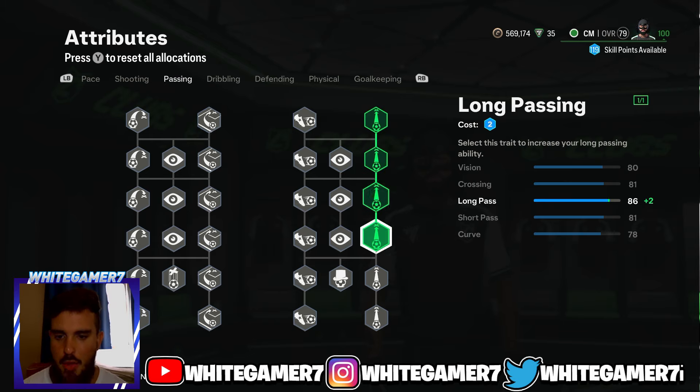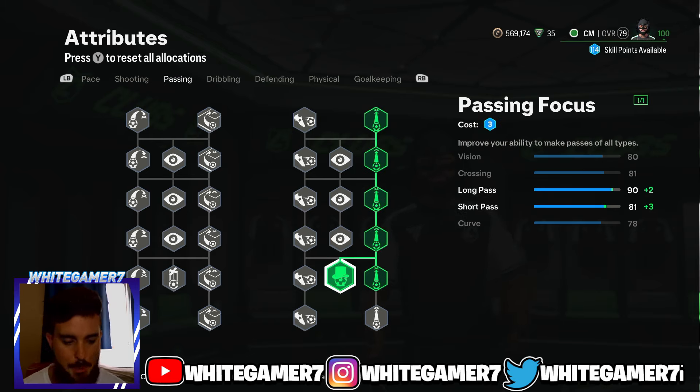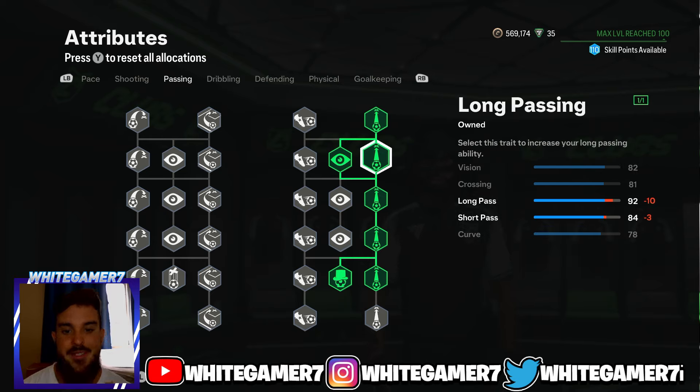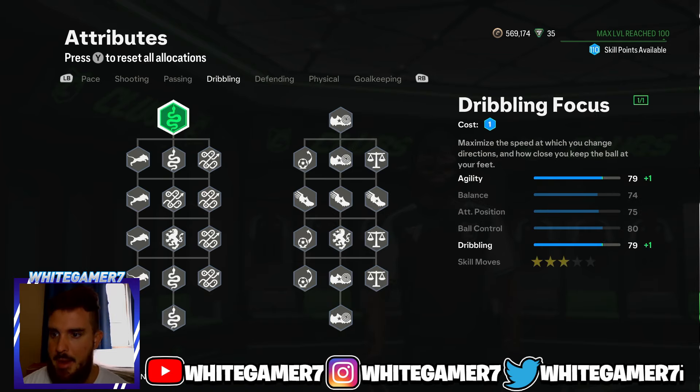From the passing, we're going to focus on long passing — get the Passing Focus and then get the Vision. This gives you 82 Vision, which we'll upgrade later — that determines how accurate the through balls come out. You have 92 Long Pass, which is really really good already at level 50, and 84 Short Pass, which will do the job for now.